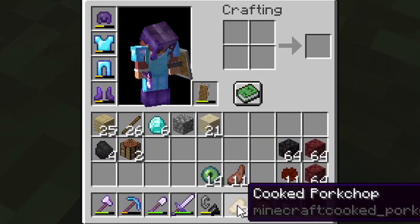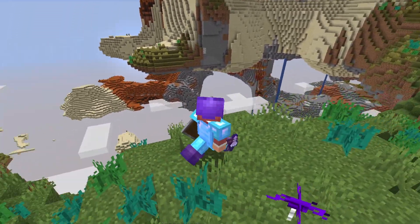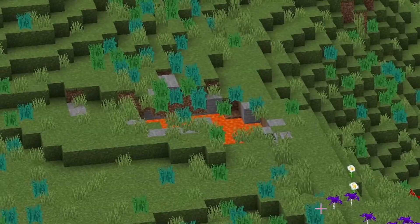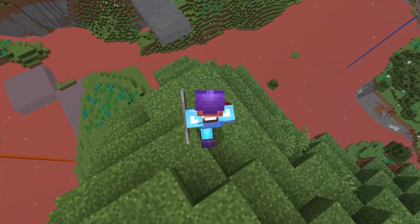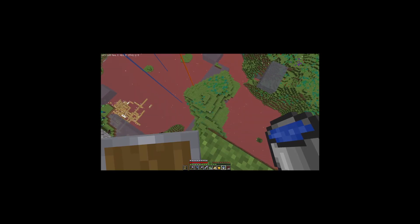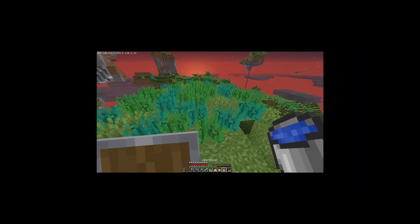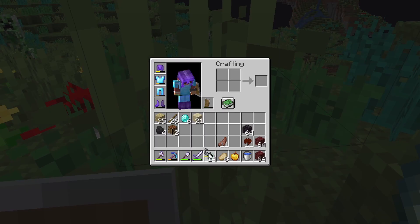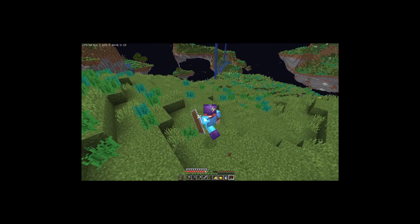Nice, eight pork chops, not bad. I might also come back to this area to get some clay and terracotta if I can. That's an abandoned village over there! And there's a lava pool. This is so cool. I'll come back to these later and just go to the stronghold. Do I risk it? Yeah, let's risk it. I landed it. There's spiders already, and creepers. Time to get the flint and steel out. There's no more of this island that goes over to there.